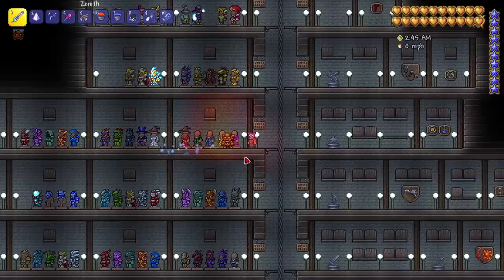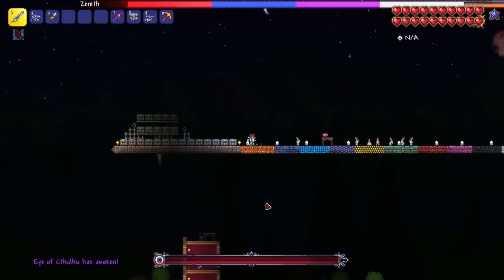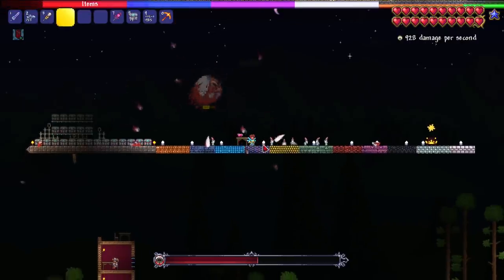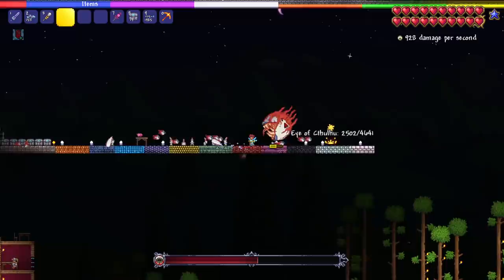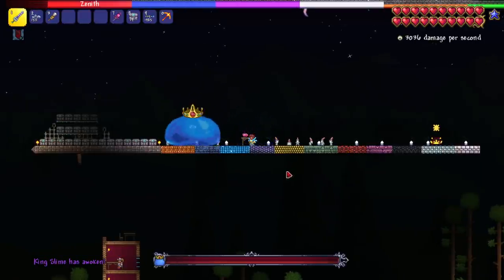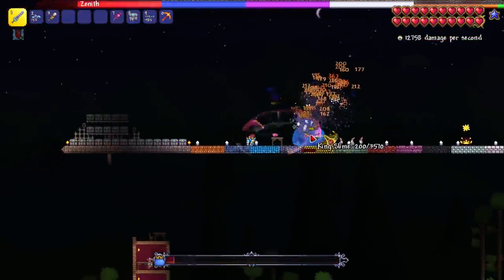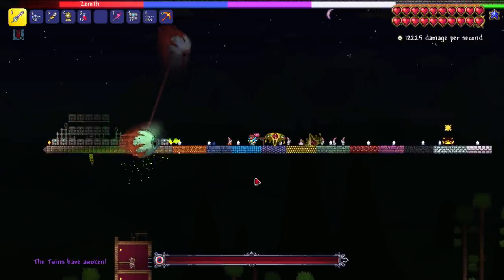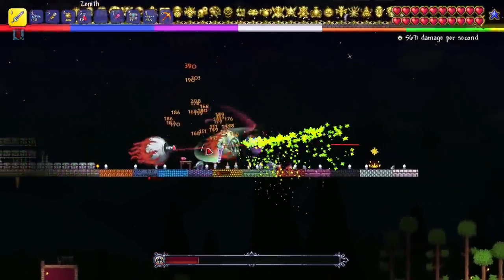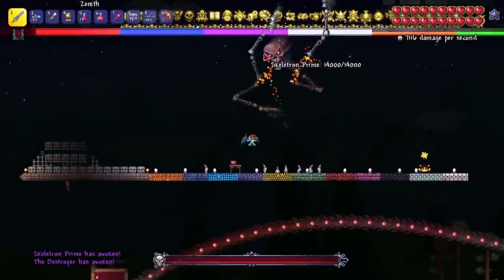The bosses are definitely one of the things that look different. The statues look different - they got like a different gray to them. Let's look at bosses. The Eye of Cthulhu - just a cool looking re-sprited eye, you shoot it a little bit and now it's like a legit eye split in half and you can still see the eye parts. King Slime looks different - interesting. I like it when it's sitting still but when it jumps it looks kind of weird. The twins look a little cooler.